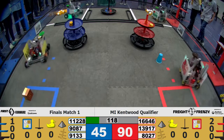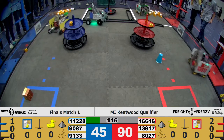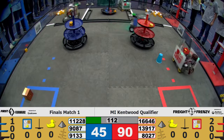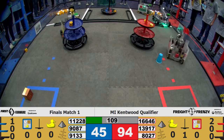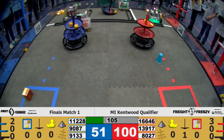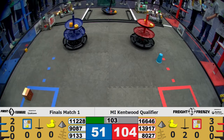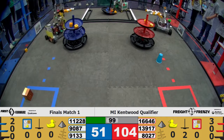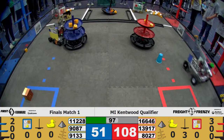As we enter the teleoperated period, team 16646 goes straight to pick up some cargo from the warehouse to place into that red side of the shared alliance hub. Team 9133 entering the warehouse on the red side. We have 3 elements on the top tier of the shipping hub on the red alliance and 2 on the blue alliance. Now 3.